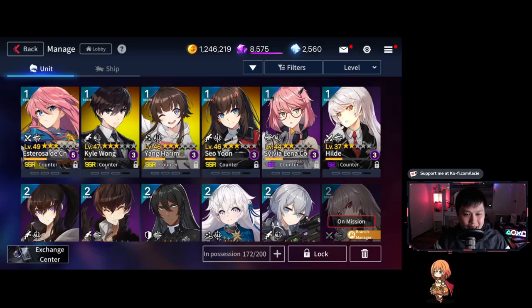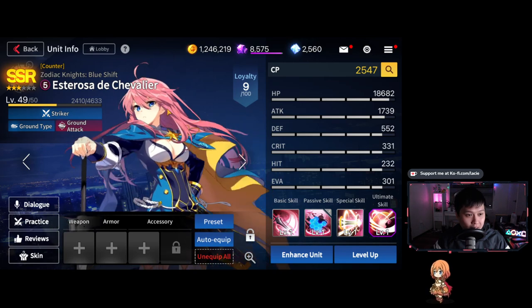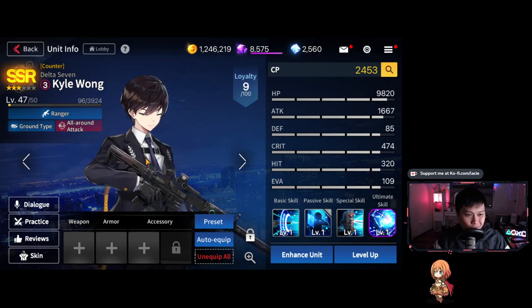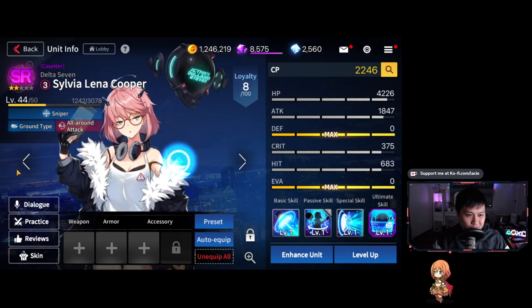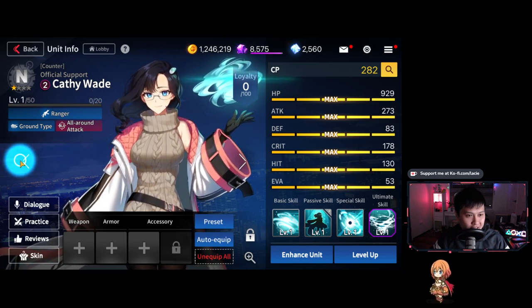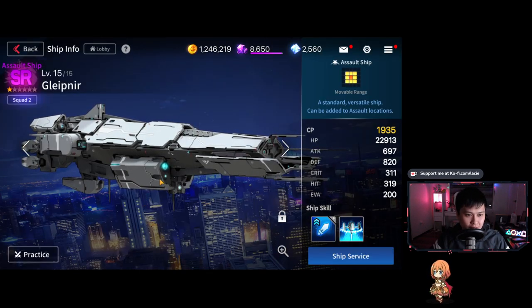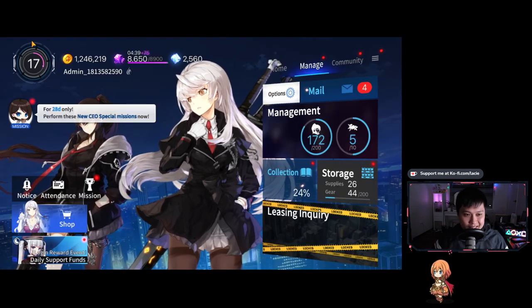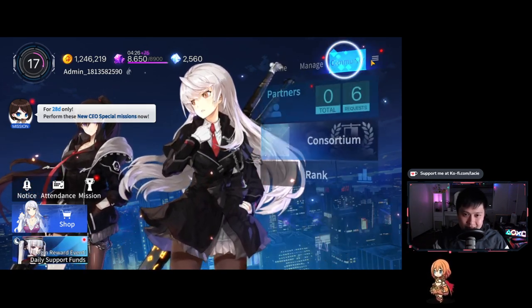If I go into my character box you can see all the characters I've gotten and their Live 2D. It's a little laggy because I'm running a few things. Esterosa here is Live 2D, and my boy Car Wong — everybody loves Car Wong, re-roll for Car Wong in your 30 selector. Then there's Young Harim — just so much great Live 2D. Even this lowest rarity unit has Live 2D. They just have so much money to throw at this game. Even the ship is animated.